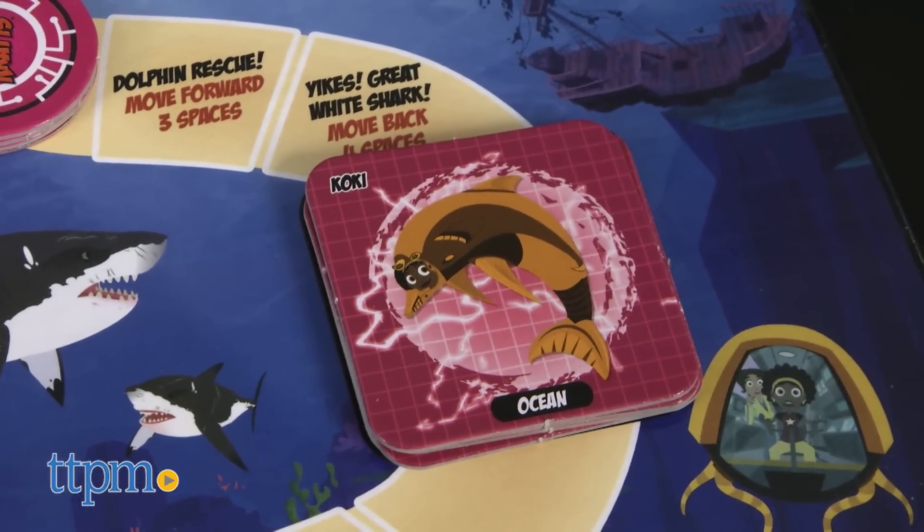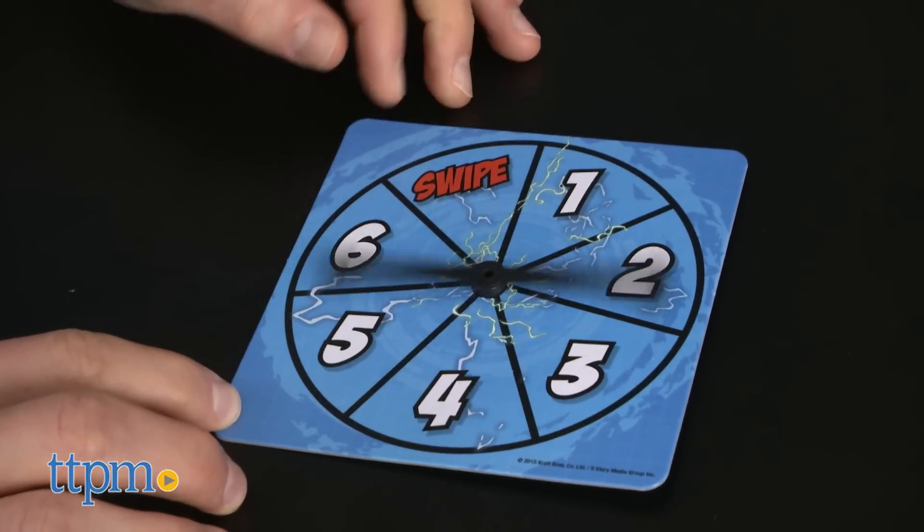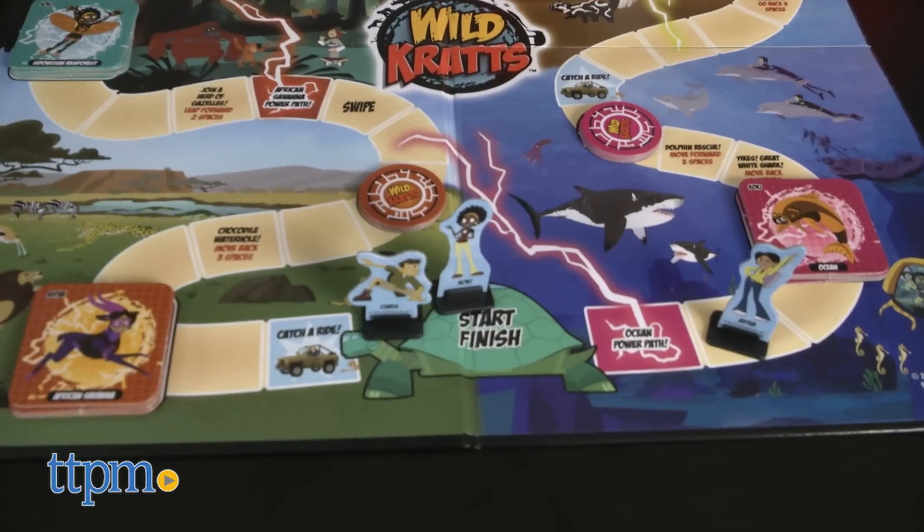You can play the game as Aviva, Koki, Chris, or Martin. Take turns spinning the spinner and moving the number of spaces shown along the game board's path. There are a variety of different spaces on the game board.